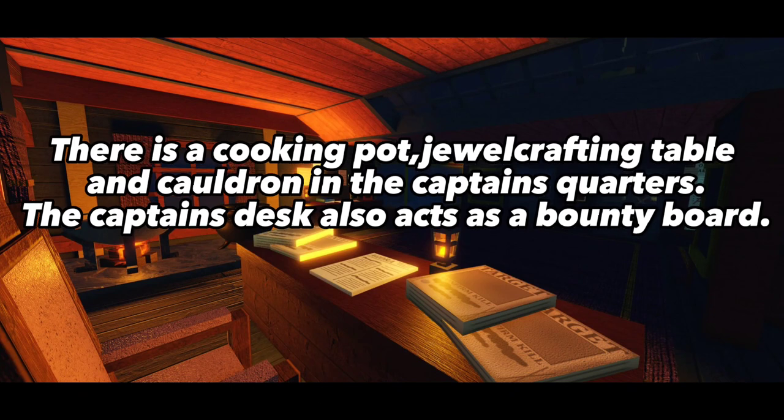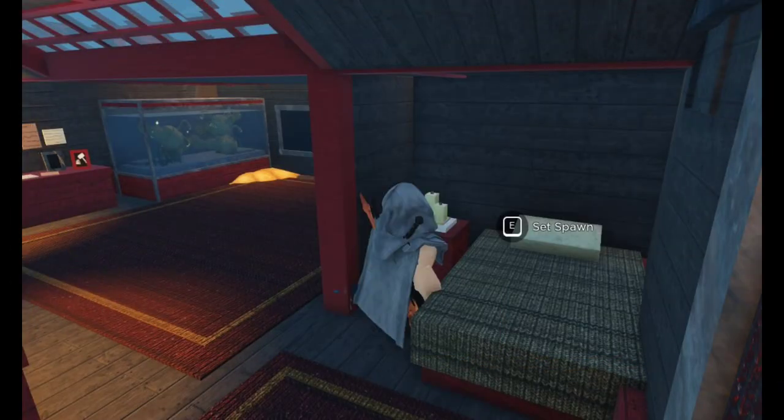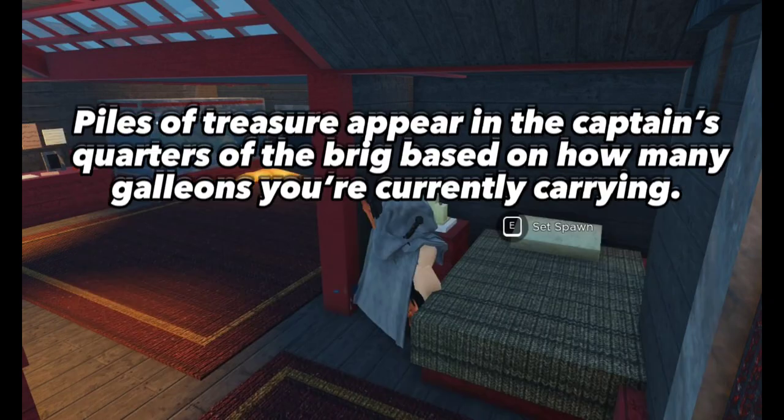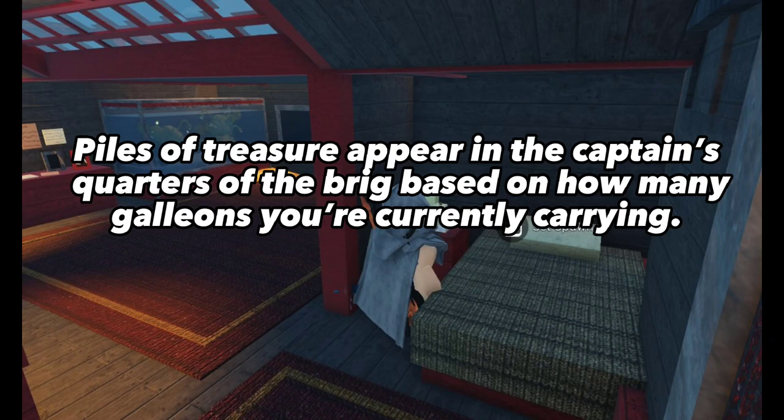There is a cooking pot, jewel-crafting table, and cauldron in the captain's quarters. The captain's desk also acts as a bounty board. There is a bed where you can set your spawn point. There is also a gem rack for vanity purposes, with slots for each of the fourteen gem types, and when placed there for display, they save permanently. Piles of treasure appear in the captain's quarters based on how many galleons you're currently carrying.